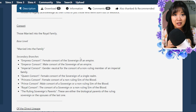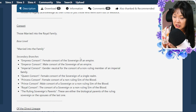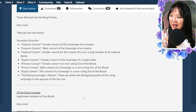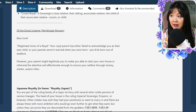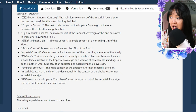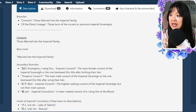I absolutely love this because it's very inclusive, and I feel that is really important to a lot of people in their gameplay — it's important in mine too. We also have the ruling sovereign's parents, who are either the biological parents of the ruling sovereign or the spouses of the last one. There's really a lot of research and work that has gone into this. Same situation for Japanese royalty, Chinese royalty, and Ottoman royalty.